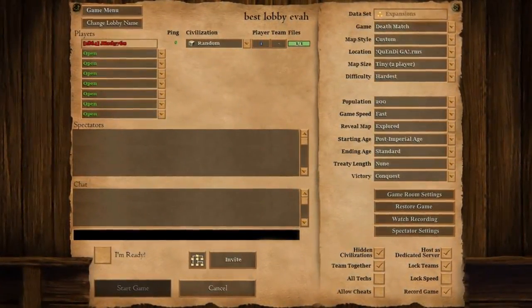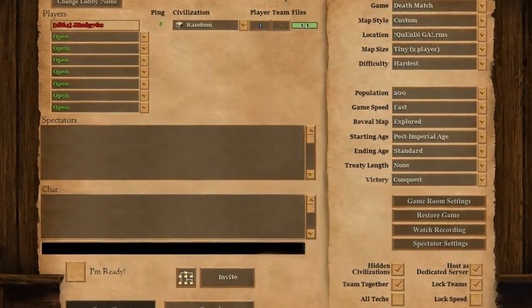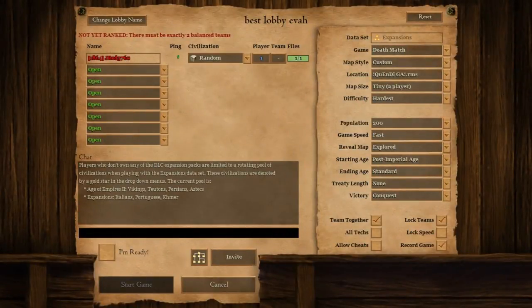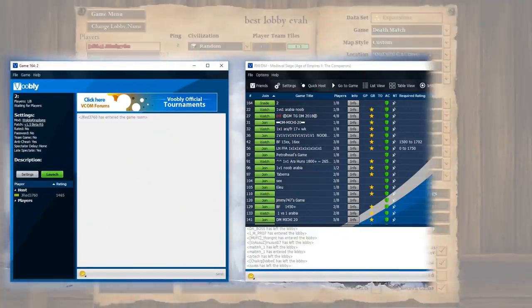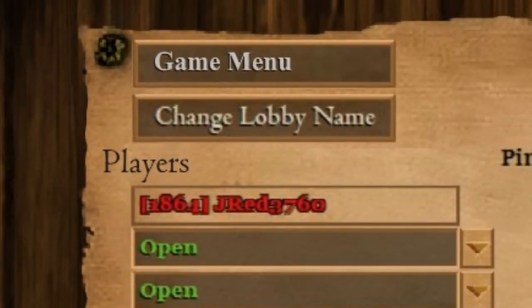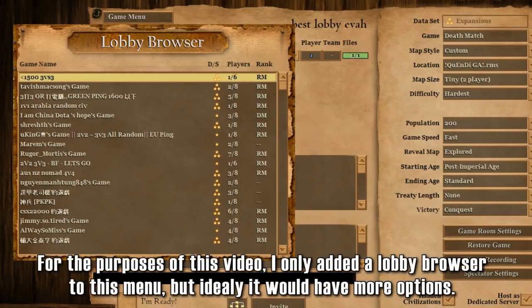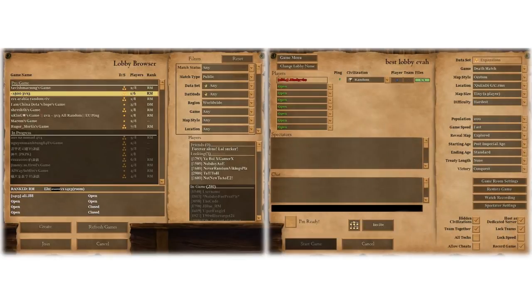So look at this — we have a game room that combines both the ease of use of HD with all the settings and features of Voobly, making it a far better design. However, there's one thing we need to add: integrating the lobby browser into the game room. In HD, you have no way of seeing what other games are going on without leaving the game room. On Voobly, you can do both at once. I think AoE2 DE should have a similar system — maybe a menu button on the top right of the game room that opens a pop-up where you can view other game rooms or change your texture pack. We've created a lobby browser system that combines the good aspects of both Voobly and HD, and a game room that's concise and simple to use yet does not lack major features.